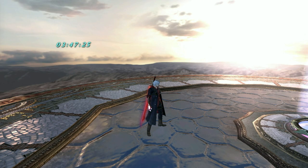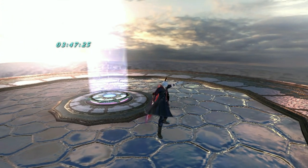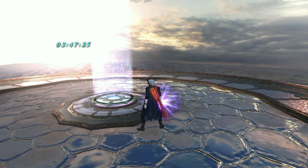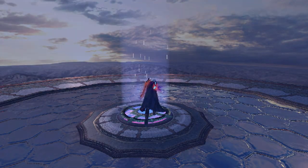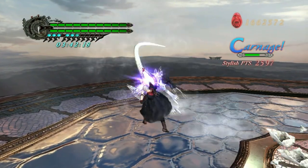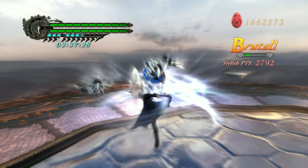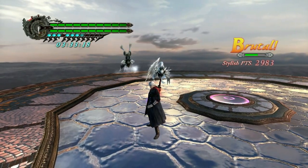Now for Nero specifically. There's one thing that's really important aside from keeping your EX gauge full, and that is Charge Shot Level 3. It is so godly — it stuns everything. I think even every boss gets stunned by it. And you just keep using it. There's no reason to not be charging it. If you're not charging Charge Shot Level 3, you're not playing the game right. It's too good.